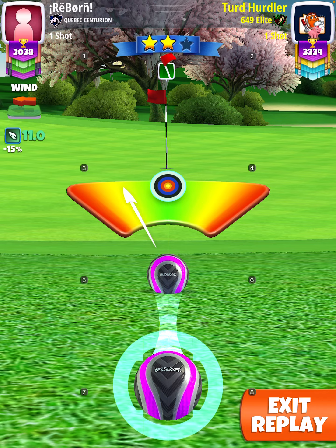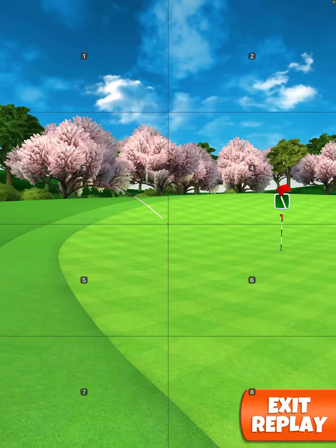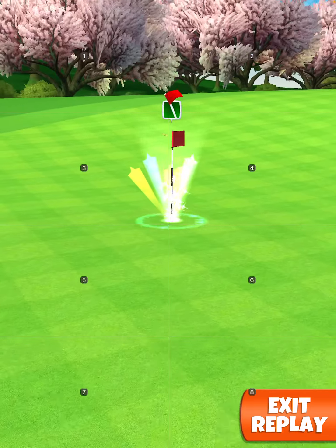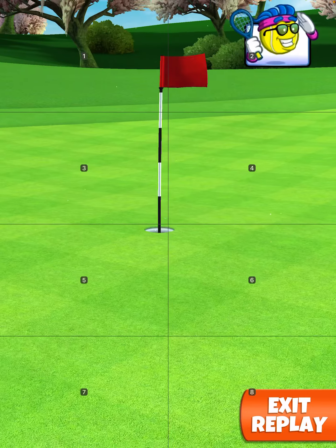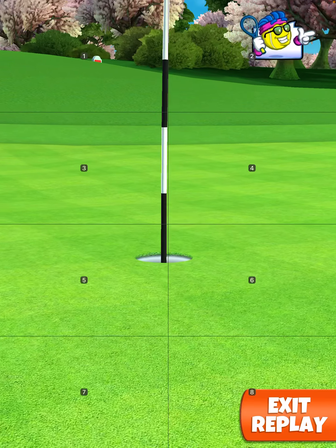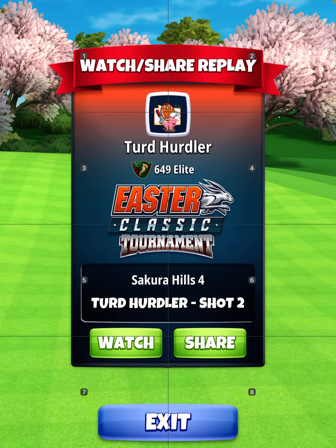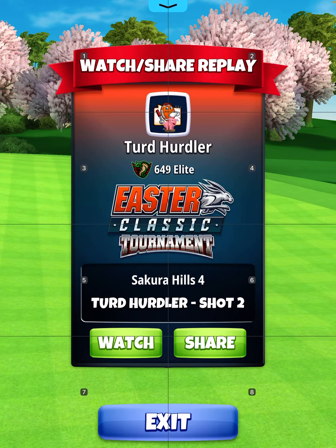Now we're massively elevated here, shooting downhill quite a lot. I determined that we are approximately 25 percent club — probably safer to say 30, but I did 25 percent club — which is 3.8 rings. 40 percent elevation, it's 3.8 rings.